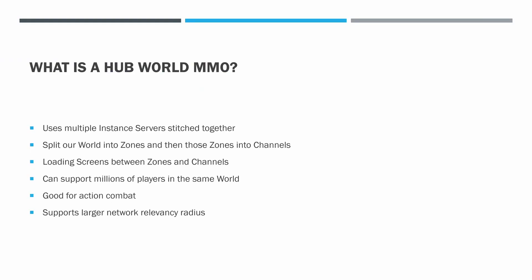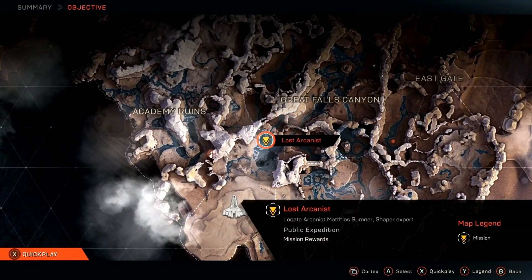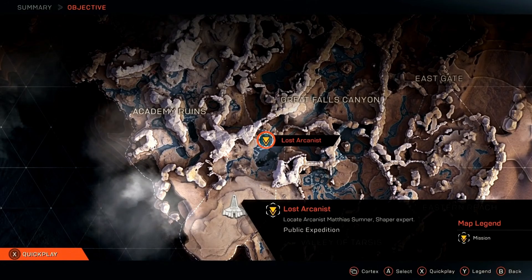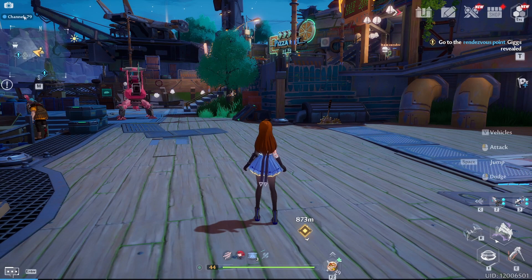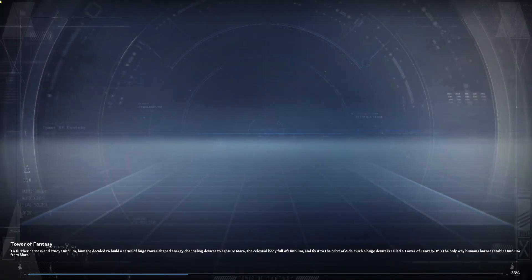What is a Hubworld MMO? A Hubworld MMO uses multiple instance servers to support large player populations, rather than a single classic MMO server. In a Hubworld MMO, we split worlds into zones, and then split zones into channels. Players can only see and interact with players on the same zone and channel.